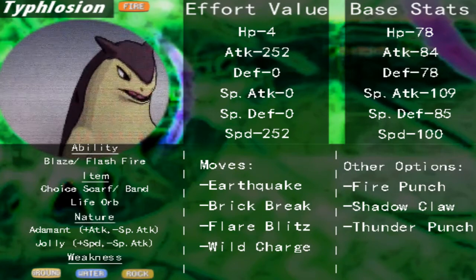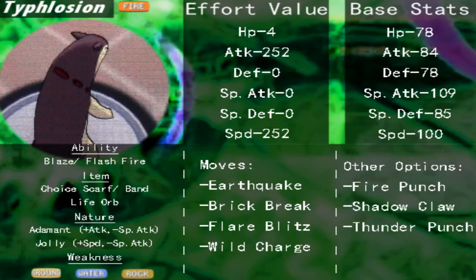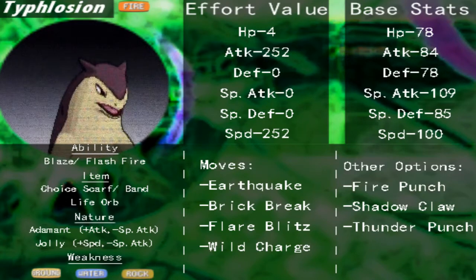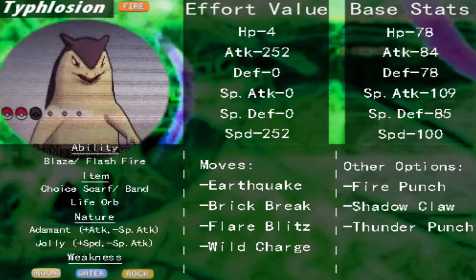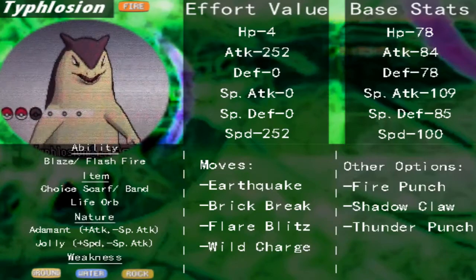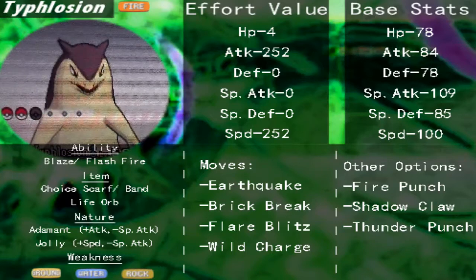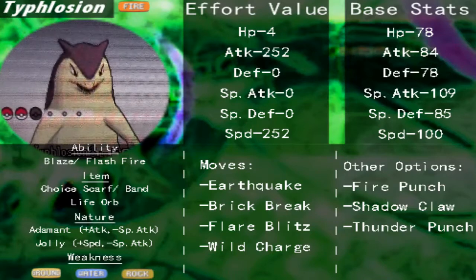Instead of relying on a Hidden Power Grass or Electric, you could use Wild Charge, but that's going to take some HP. And instead of using Eruption — one of Typhlosion's most powerful fire-type moves, especially if Flash Fire was enabled — you could use Flare Blitz, which is pretty powerful but also takes some health off Typhlosion. You can use Brick Break and Earthquake. Earthquake is pretty awesome, but the other two options you'll most likely go with if you want max power — even if you max out its physical attacking EVs, it's not going to be what it would be as a special sweeper.